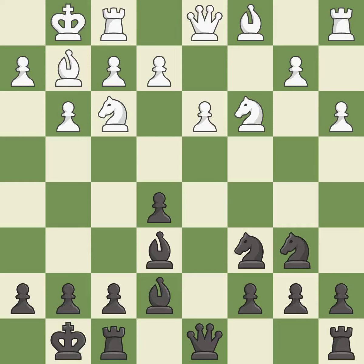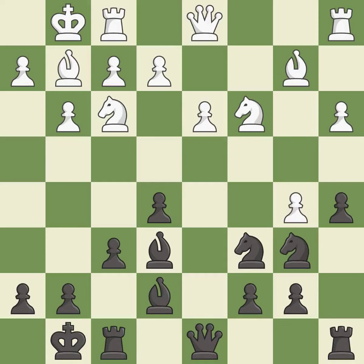Castling to the same side of the board as the opponent tends to lead to less sharp positions as compared with opposite side castling. This develops a bishop off its starting square, getting it into the action. This kicks an opposing knight.